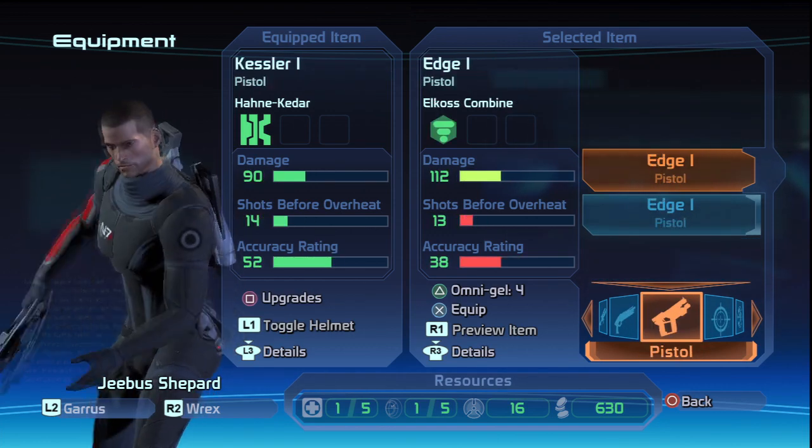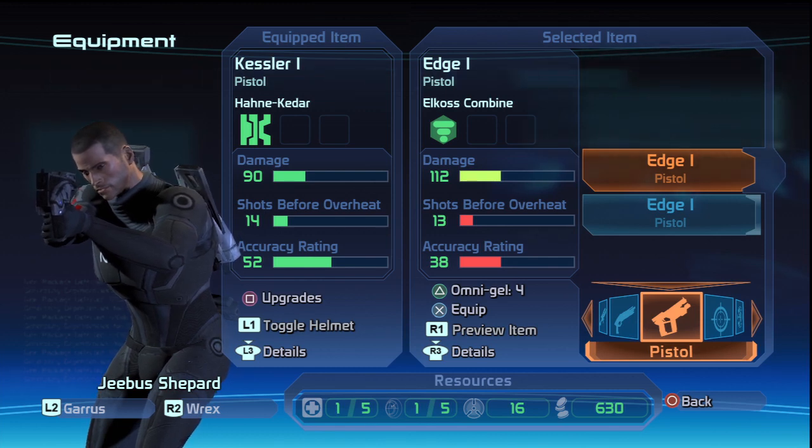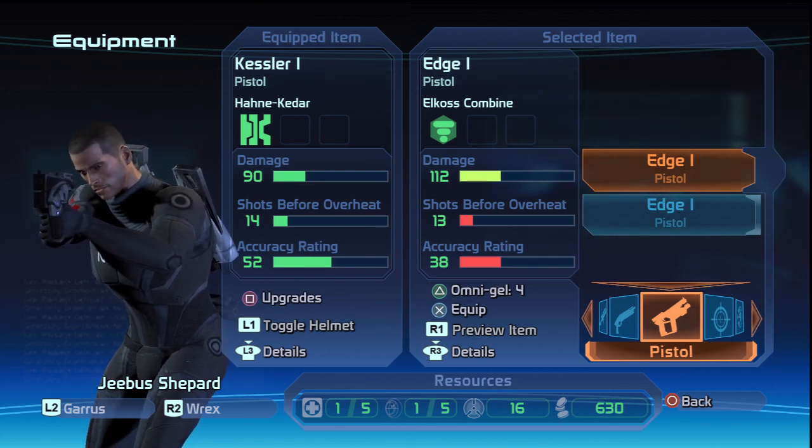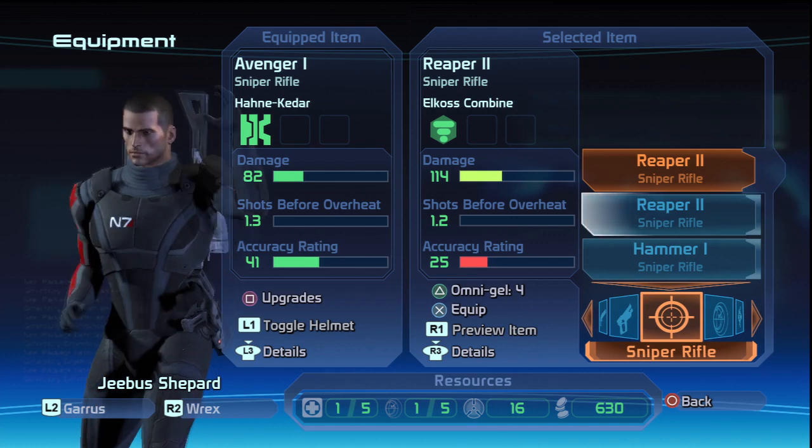Shotgun, pistols — I have the Edge 1, but actually I'm using the Kessler one. Edge 1 has higher damage but one shot less before I overheat, and the accuracy is lower. So I'm just going to keep what I've got and move on.